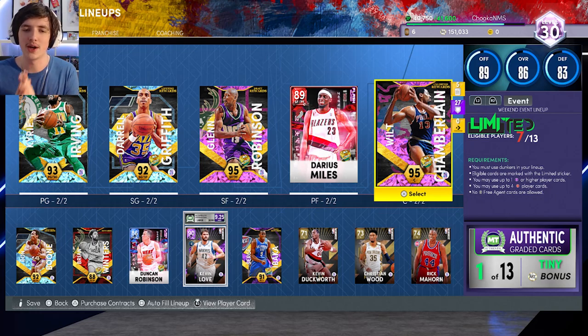Here's what the lineup looks like now: Kyrie Irving, Darryl Griffith, Glenn Robinson, Darius Miles, Wilt Chamberlain starting — with Ron Boone, Winters, Robinson, Love, and Sergei Barker off the bench. Really happy with how we're going so far. No packs opened, no VC spent, none of the pre-order stuff — this is purely no money spent.